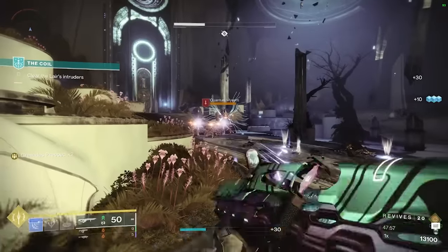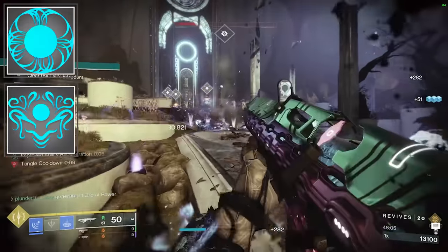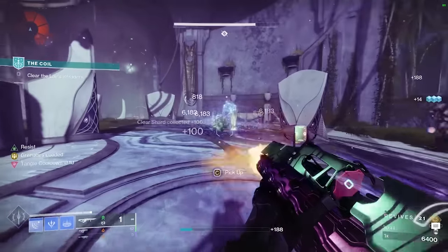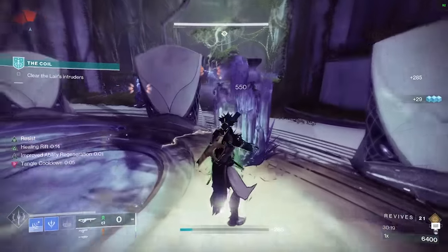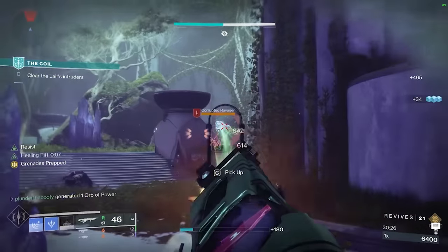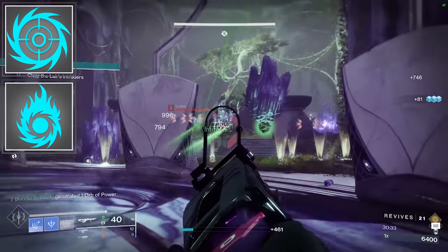The next two mods are Unraveling Orbs and Horde Shuttle. When we pick up an orb of power — and we're going to spawn them super easy with the gameplay loop — this allows our Strand weapons to apply the unraveled debuff, which is just added damage on a target. And while we're damaging an unraveled target, Threadlings will pop off them and either damage that same enemy or seek out another. These two Strand mods and the two stasis mods all combine together in any stasis build to add some crazy damage overall. We also take the two solar mods for Radiant and Scorch on solar weapons, but these aren't as important if you've chosen the Strand route as a primary.